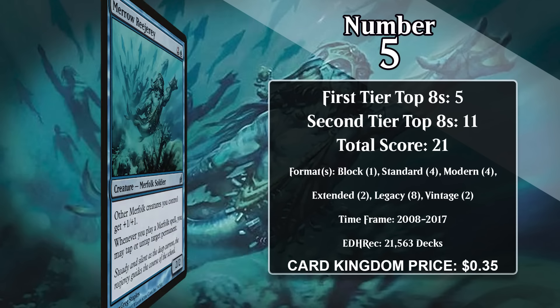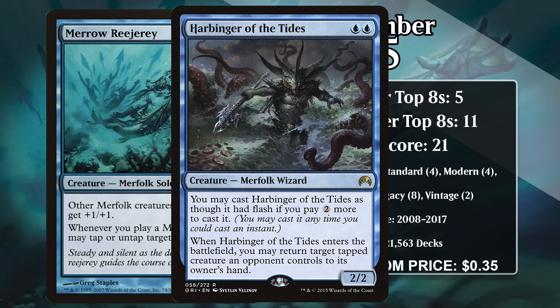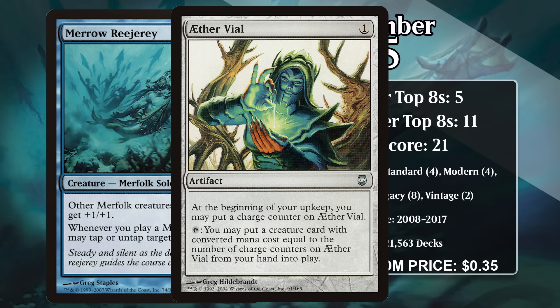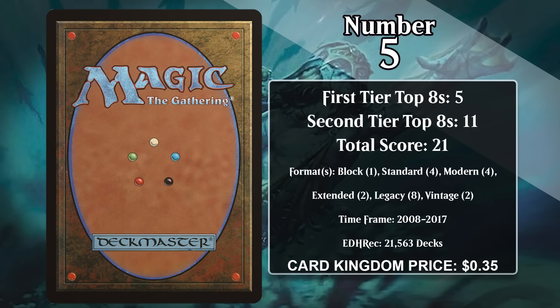At number five, it's Merrow Reejerey. For two generic and a blue, it's a 2/2 that gives other merfolk you control +1/+1, and whenever you cast a merfolk spell you can tap or untap target permanent. Being a merfolk lord is already a pretty powerful thing since there are so many great merfolk out there, but adding a Twiddle every time you cast one is some serious business. On a basic level you can use it to tap down opposing blockers so your merfolk army can get in for a hit, but there are plenty of merfolk with flash too, so there's a whole slew of options. One of the sweetest things to untap is Aether Vial, since it means you can use its ability more than once per turn cycle. Merrow Reejerey has been played in merfolk decks in Standard, Extended, Modern, Legacy, and even Vintage, but it hasn't had a top eight anywhere since 2017.